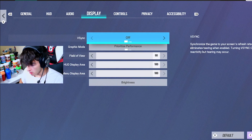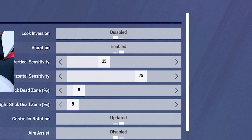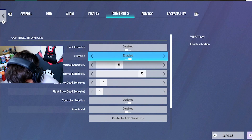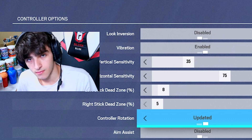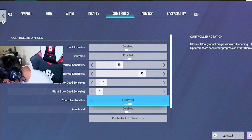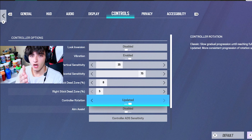His sensitivity for today that we're going to be using starts off with 90 field of view — solid, you know, we all love that. Then we have 35 vertical, 75 horizontal — the man of my sensitivity, right? That seems good. Then we go to 8 dead zone, that's not bad. Then we have updated sensitivity — why do you use updated sensitivity? That is the most ugly, disgusting thing you could possibly use.